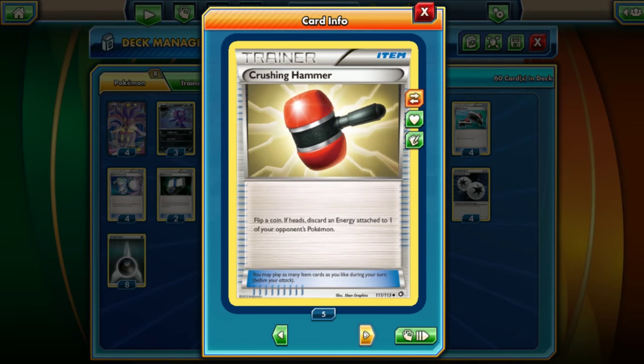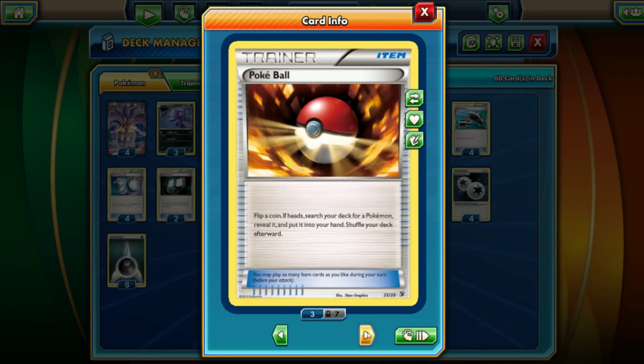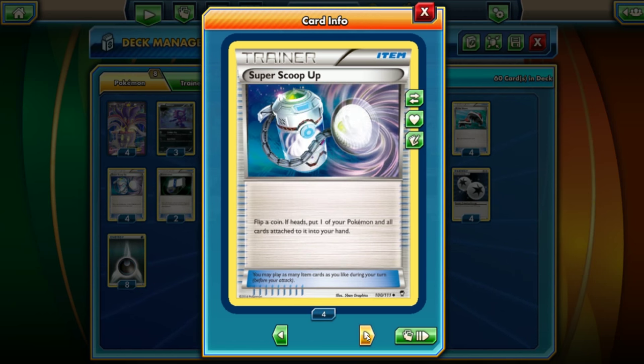Let's take a look at the item cards — and again the flipping theme here is flipping crazy. Crushing Hammer: flip a coin and you need heads to discard an Energy card. Hypnotoxic Laser: flip a coin, you poison, and if you get heads you can also put the opponent's active Pokemon to sleep. The only searching card is Pokéball — flip a coin, if heads you can search your deck for any Pokemon. Pokemon Catcher replaces Lysander here — flip a coin, if heads you can do a Lysander effect. Roller Skates is the other draw support — flip a coin, if heads draw three cards.